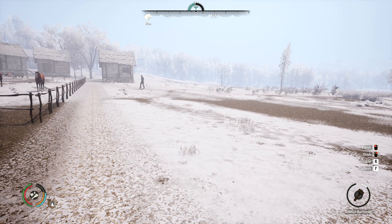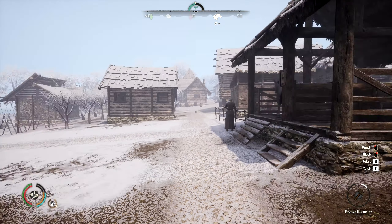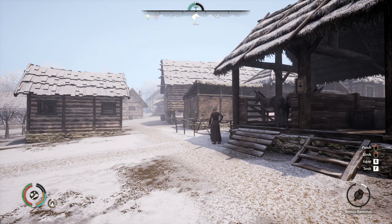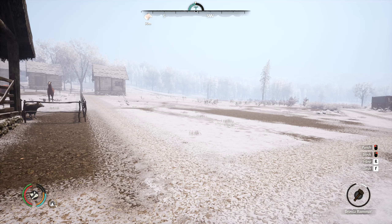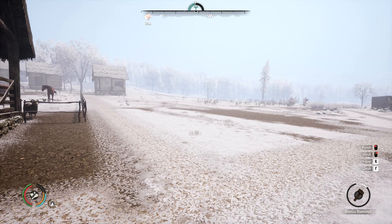Howdy folks, welcome back to Medieval Dynasty. It is winter here in year 11. I've gone on to winter and been working around the village doing some things. I got some buildings upgraded — the workshop, the barn, both smithies. I got another house and gained another guy from a wife quest who is a level six hunter, so shuffled some people around and put him in the hunting lodge.